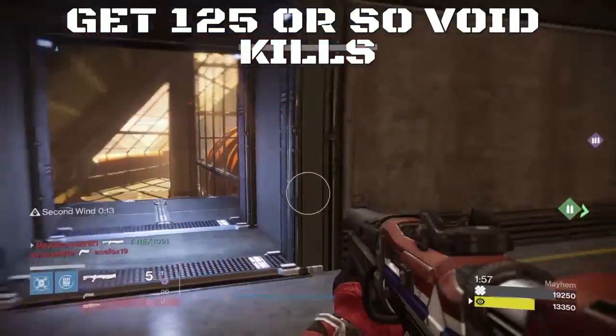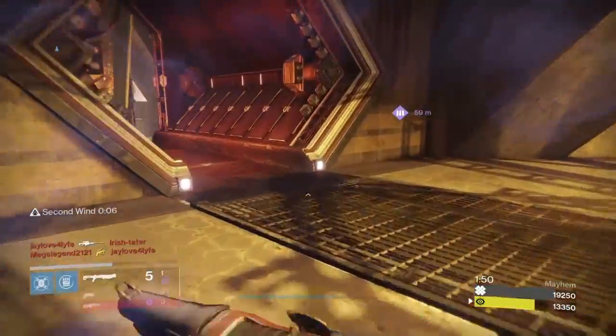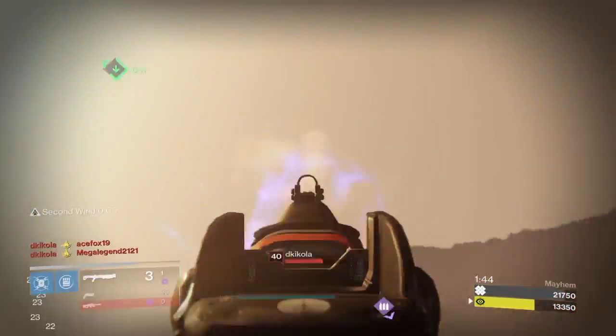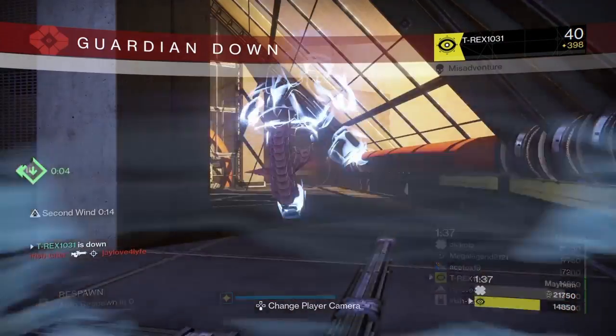The next step involves going into the Crucible and getting void kills — void kills from abilities or weapons. You could use Primus, or raid weapons from old gen to get kills as your primary, or just go into Mayhem with a god roll Matador like I did. Still took me an hour though. I hate that.